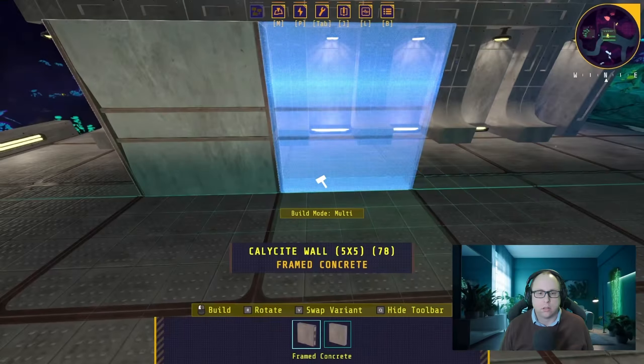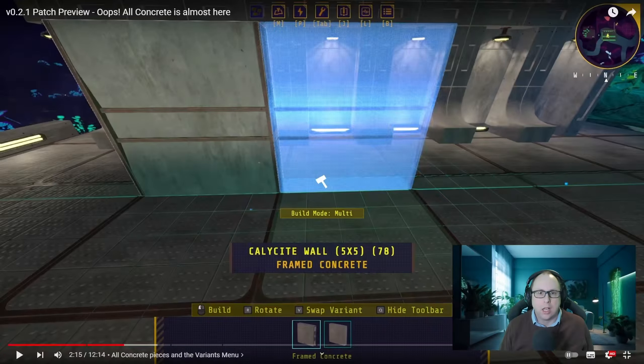Let's talk about the all-concrete pieces joining the game with version 0.2.1. These pieces are all accessed in-game via the variant menu — they're not behind any unlocks other than having the relevant piece in your inventory. Once you have it, you can access the all-concrete variants straight from the variants menu. On keyboard/mouse, the variant menu is on V — press V and you pop open the variant menu.